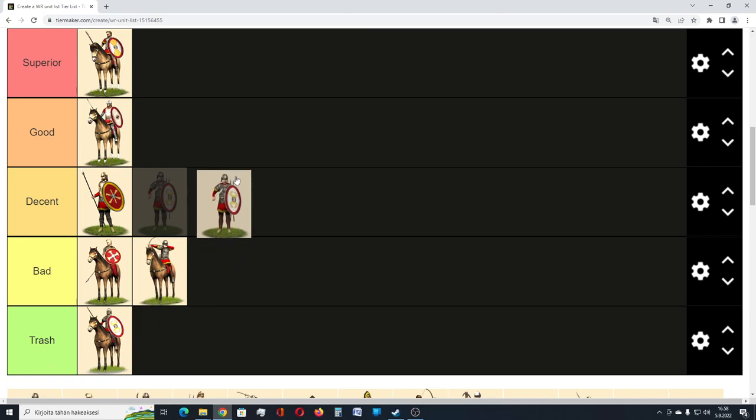We have Comitatenses, and this is the basic Comitatenses cohort. You need to have only tier 3 barracks to build them, which is pretty nice. They are pretty much like legionaries in the original Rome Total War, and they are solid infantry. Their downside is that they don't have good morale — not bad, but not good either. Because of that you cannot rely on them in battle not to break too easily, and because of that they get only decent tier.